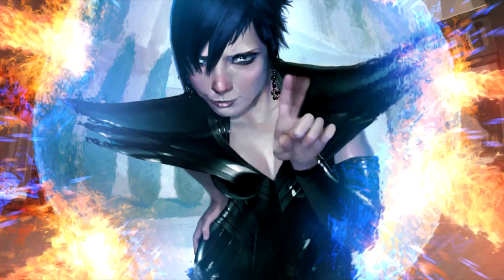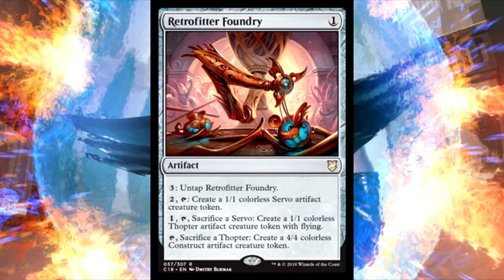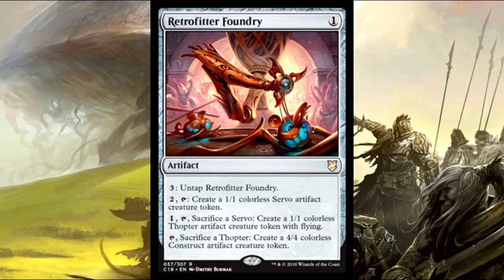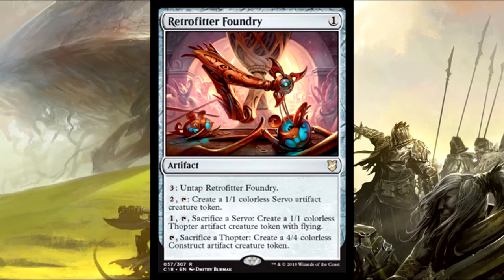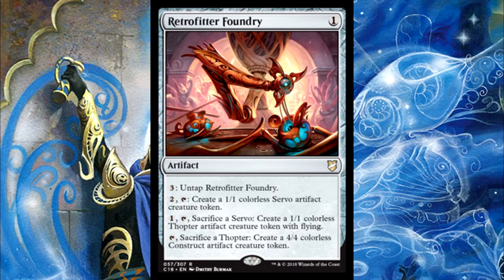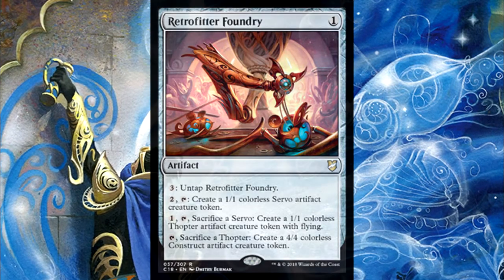Following that at number eight we have Retrofitter Foundry. I like this one just because it's an outlet if you can create infinite mana — it gives you infinite tokens, and at that point you should have a way to close out the game. There are only so many colorless things you can funnel your infinite mana into, so if you do have infinite mana, this is a great one-mana artifact to toss in your deck. The fact that it untaps itself just kind of lends itself to being broken.